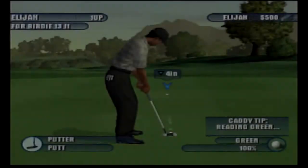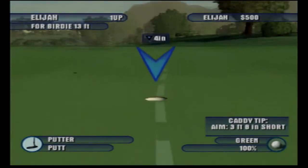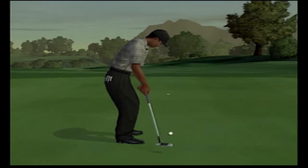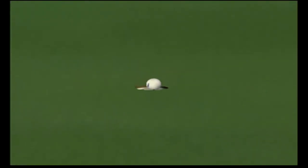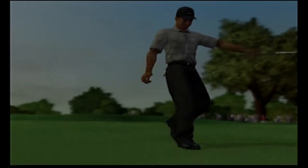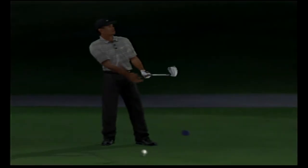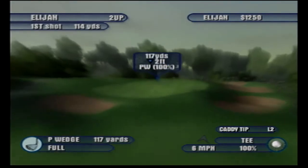I parred the first hole. Then the second hole — which is a little shorter, only about 315 yards — I hit a perfect drive, was probably about 45 to 50 yards out, pitched a lob wedge up to two feet, and made the putt.